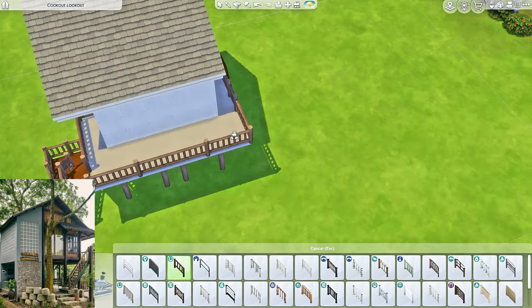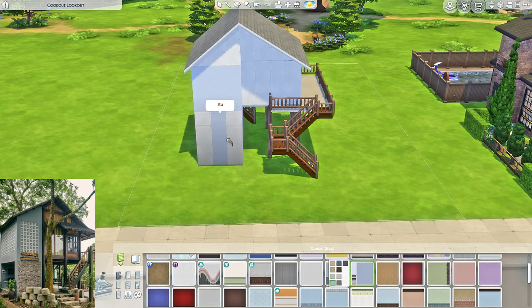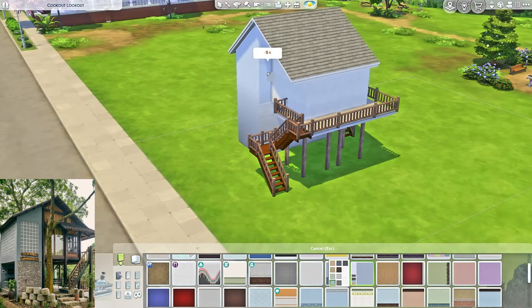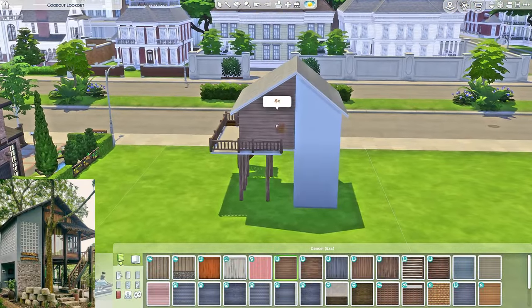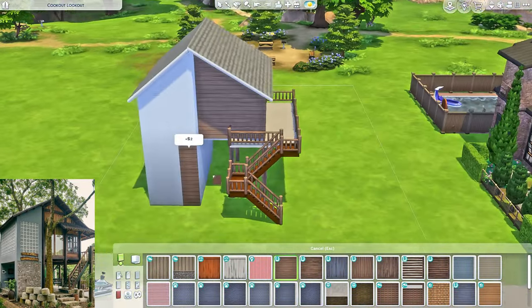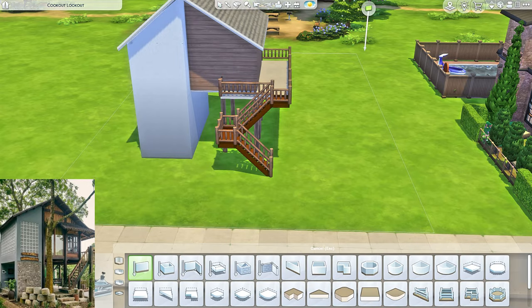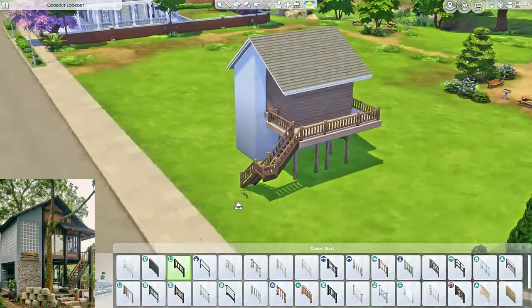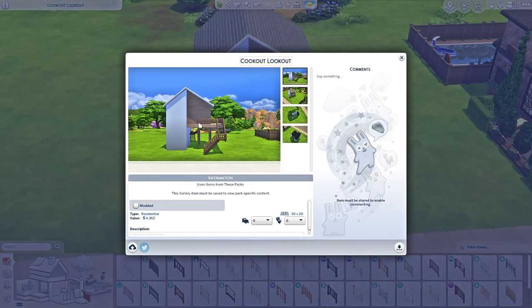So we have blue — a very adorable grayish blue going on here. I should do blue houses more often because it's actually very pretty. This from Horse Ranch is working beautifully. The Horse Ranch pack is gonna be used a lot in this build, I feel. You know what? I think I'm gonna move this house to a smaller lot because I'm kind of scared to furnish that whole freaking lot at the end of the day. So yeah, I'm just gonna save it.